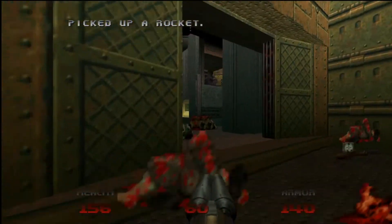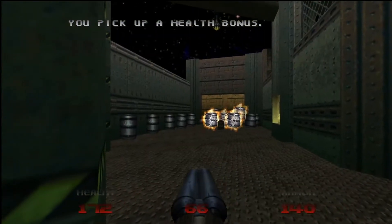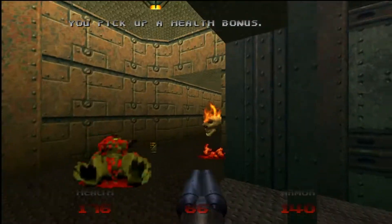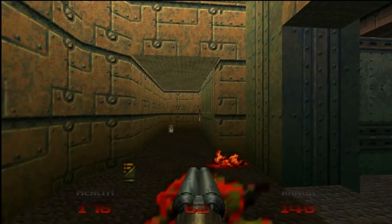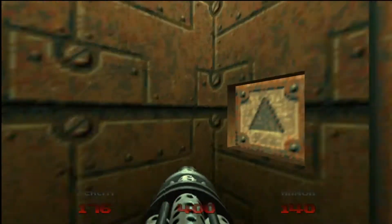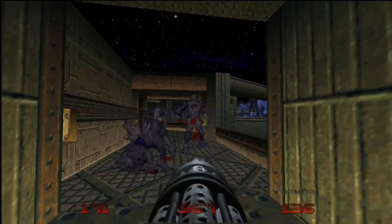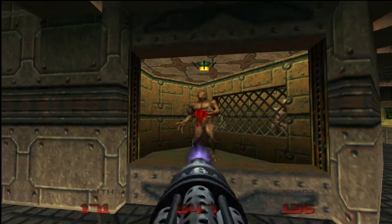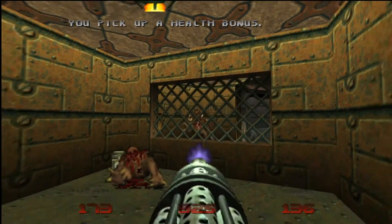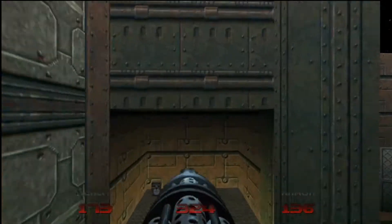There we go - love that! We've got some nightmare imps up above, we'll get them in a moment. Blast those barrels and we'll get that specter, and we'll also have a pair of lost souls. I'm going to use the old chain gun here just to mix it up a little bit. Go in here, get this guy, put the guy in there and push this button - we're done in this area.